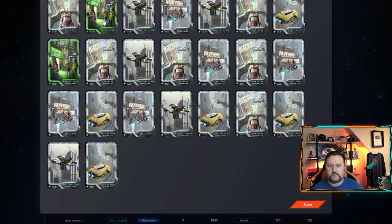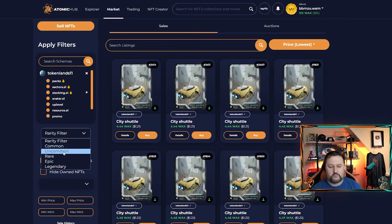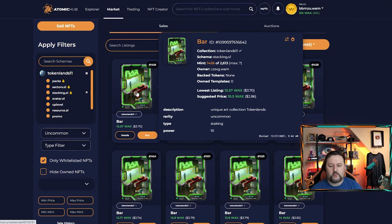The idea is you might as well stake all the cards because you're getting extra rewards passively. Let's do a few more. I don't want to do them all at once because CPU has been rough lately. Each card has a different value — commons have a staking power of 5, uncommon is 10, rare is 15, epic is 20, and legendary is 25.